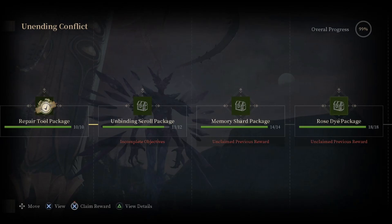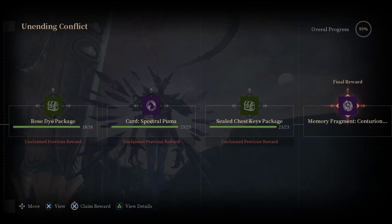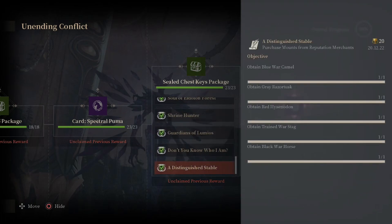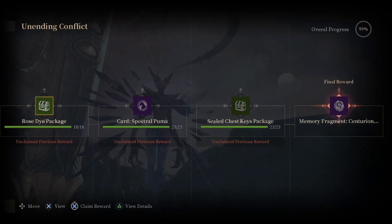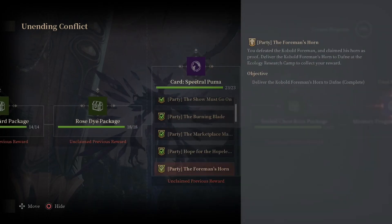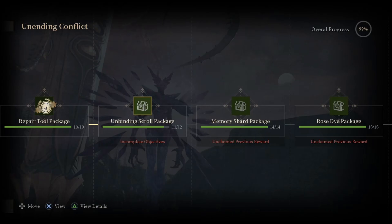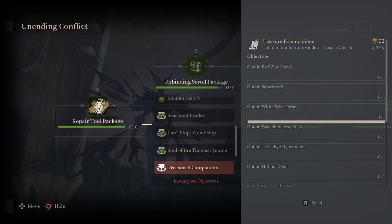All those other tasks are doable without any RNG. One of them is getting a Storm Chaser, which is just a grind — that's fine. But one task requires you to get the treasured map mounts, and that is complete RNG.